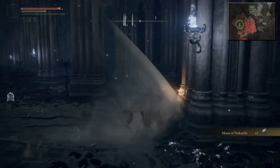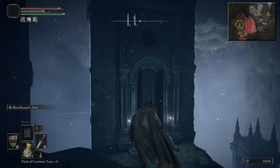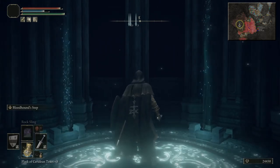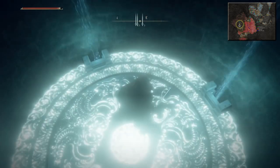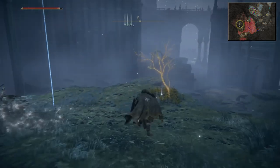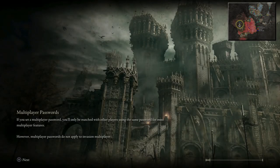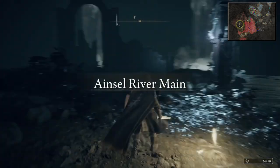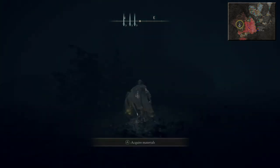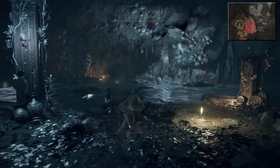Take this door on the right and it will lead you down to another elevator, another tower, and then that will take you down to that Golden Seed. Once you've got that, warp back to Noxtella Waterfall Basin — we're almost done, not much more to do now. Just behind us to the northeast is a Ghost Glovewort 9.